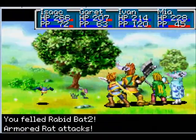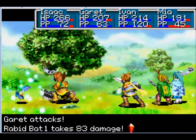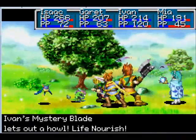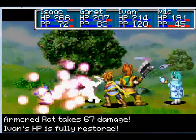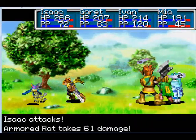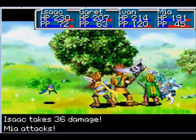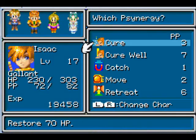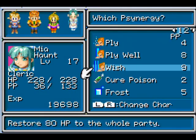Got a couple new enemies here: the Rabid Bat and the Armored Rat. They're just recolors of other enemies, not really that dangerous — especially if you have Mia with her four Mercury Djinn.